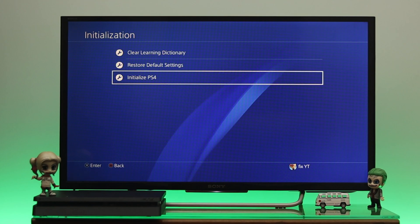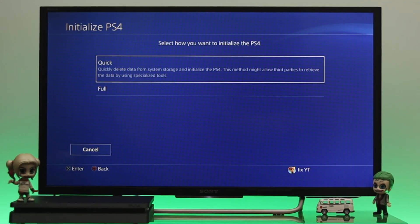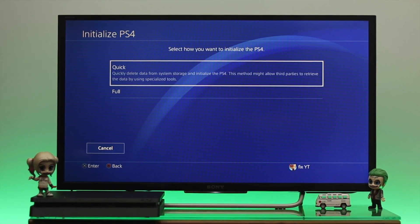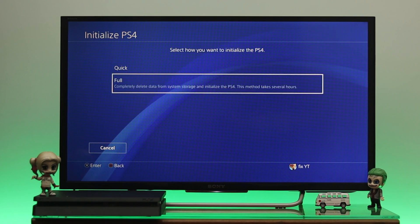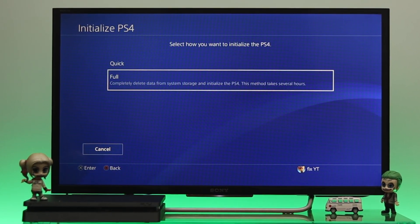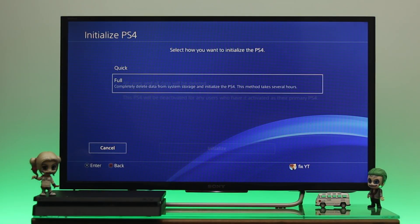From Initialization, select Initialize PS4. You'll get two options: Quick, which quickly deletes the data from system storage, and Full, which completely deletes all data from system storage. We want a full factory reset, so select Full. Note that this process can take several hours depending on your device.